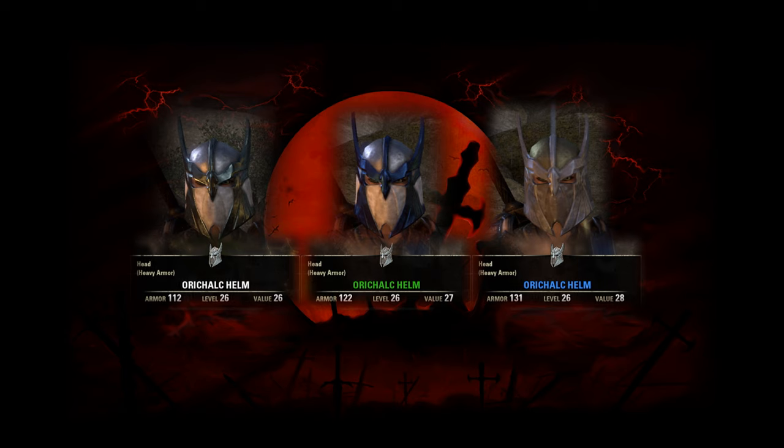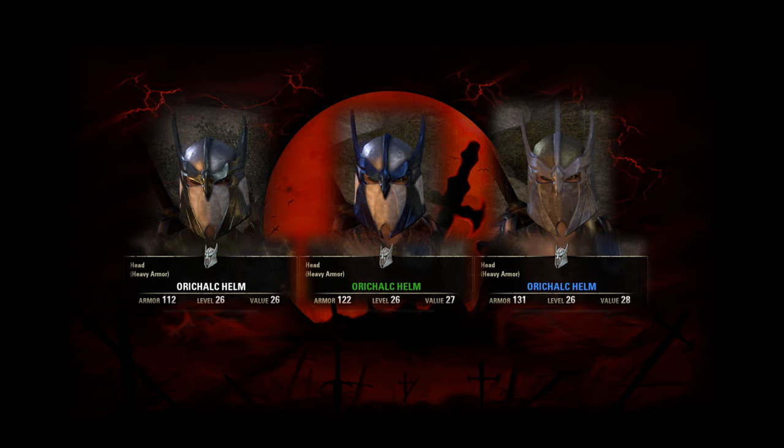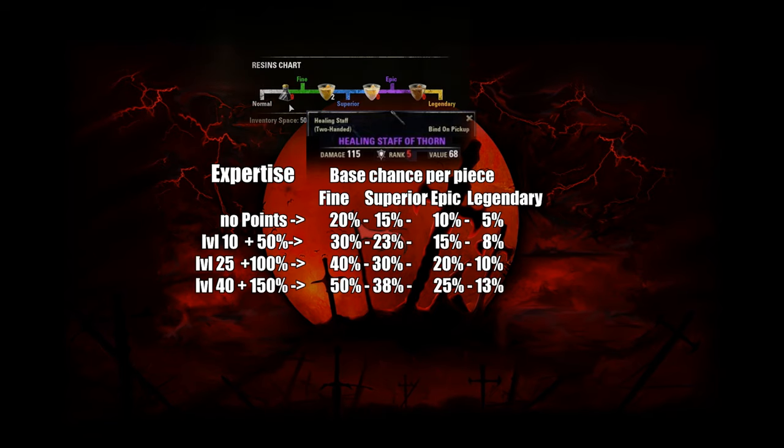By upgrading the item's rarity from normal to legendary, it will naturally gain higher stats, but this will also change the item's appearance — it will change colors, details, and overall should look more impressive. Note that you can improve all armor and weapons in the game, and this is the reason why everyone will need at least some crafting level. For example, when you find an epic item that is bound to your character by picking it up, you cannot give that item to another player — you will have to improve its quality to legendary by yourself. You will want the Expertise passive to reduce the number of improvement materials needed.